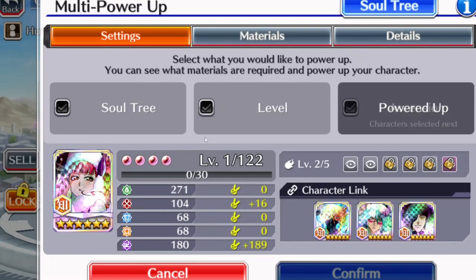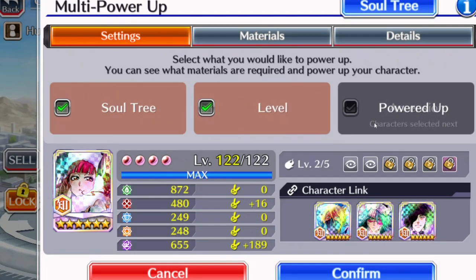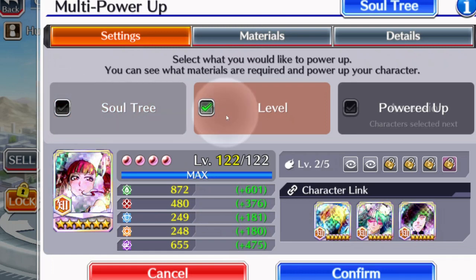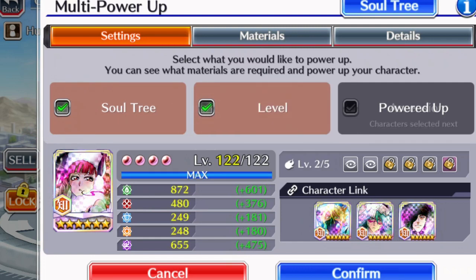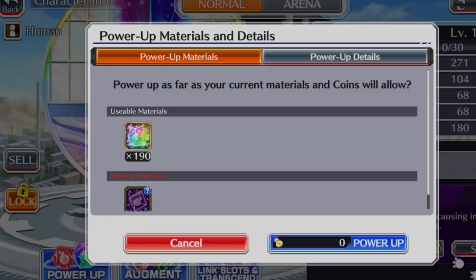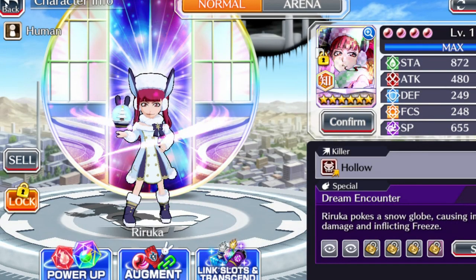You could actually do all of these at once. I'm showing you step by step because that's how we used to do it, but now all you do is come in here, click all these, hit confirm, power up, and you do it all in one step. That's going to be really cool.